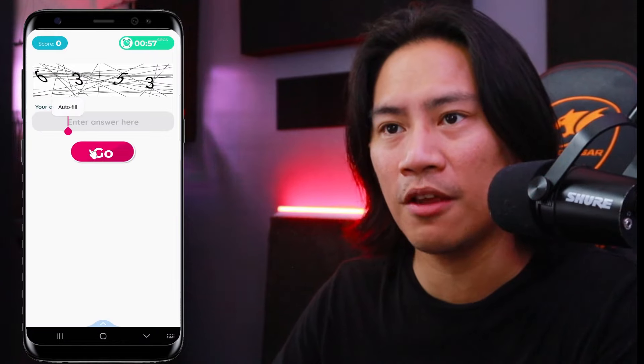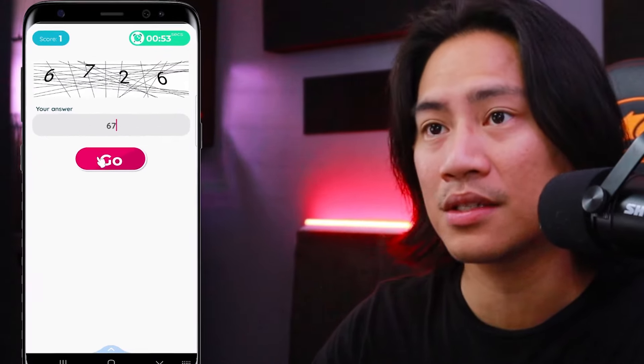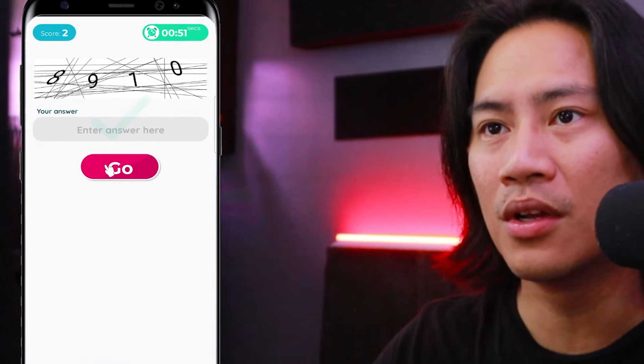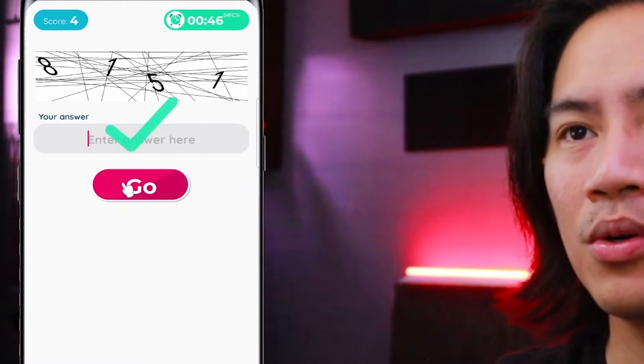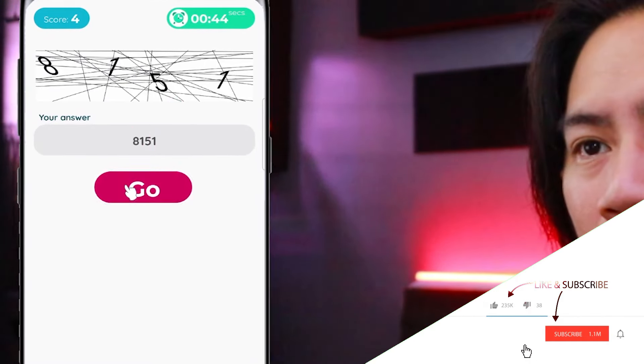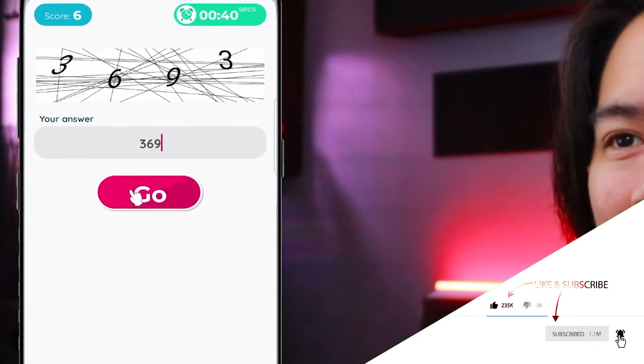Six, three, five, three. Six, seven, two, six. Eight, nine, one, zero. Seven, zero, eight, two. Eight, one, five, one. One, three, one, nine. Three, six, nine, three — solving CAPTCHAs rapidly in the live one-on-one match.